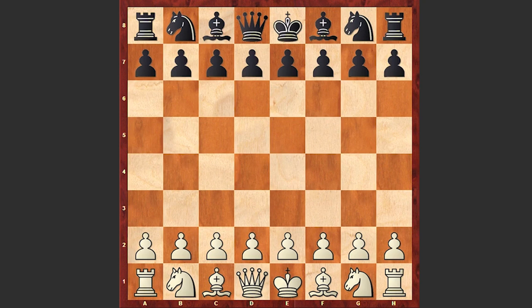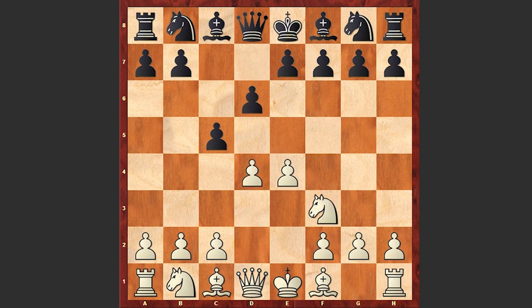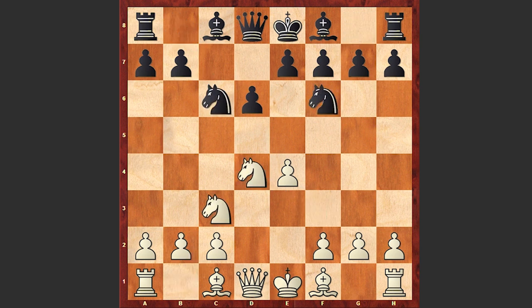This was a chess simul and Mikhail Tal started with e4, c5 by Ripley — the Sicilian defense. Nf3, d6, d4, cxd4, Nxd4, Nf6, Nc3, Nc6, Bg5, e6, Qd2. Tal goes for the Richter-Rauser attack.